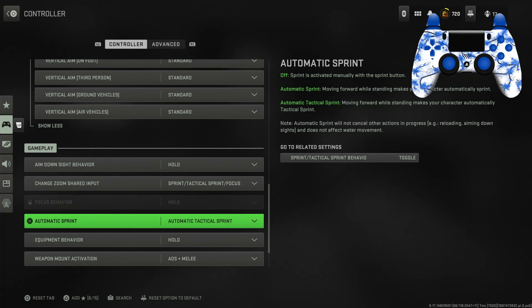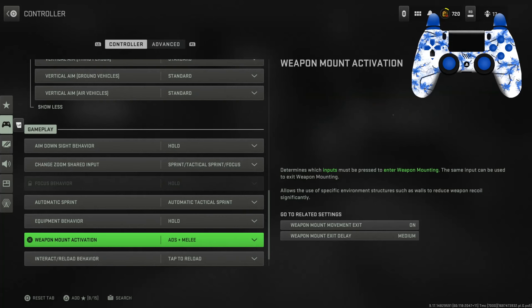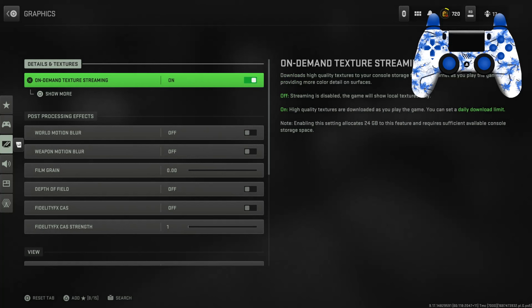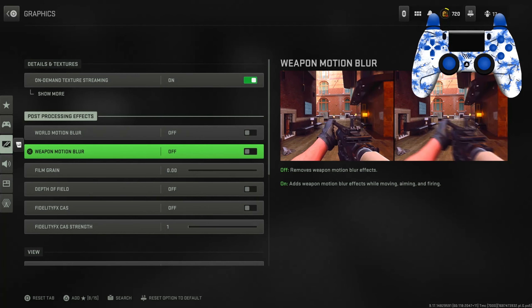The vertical I don't really touch much. You're gonna want to have auto tactical sprint set to automatic — that helps a lot so you don't get stick drift in your left stick.